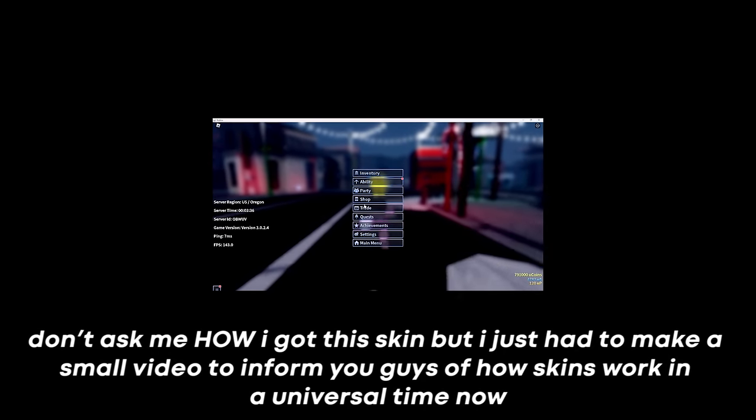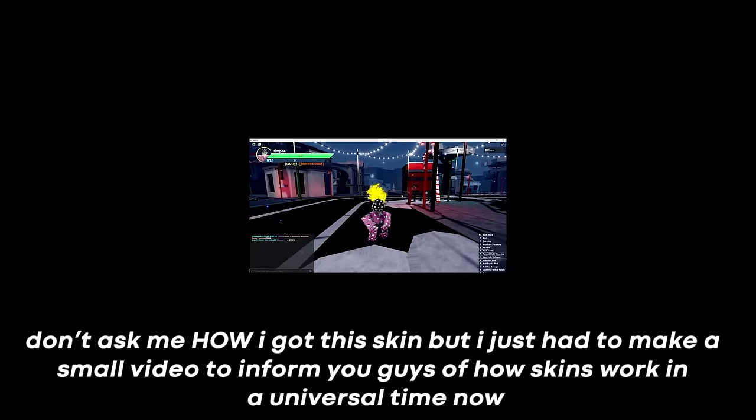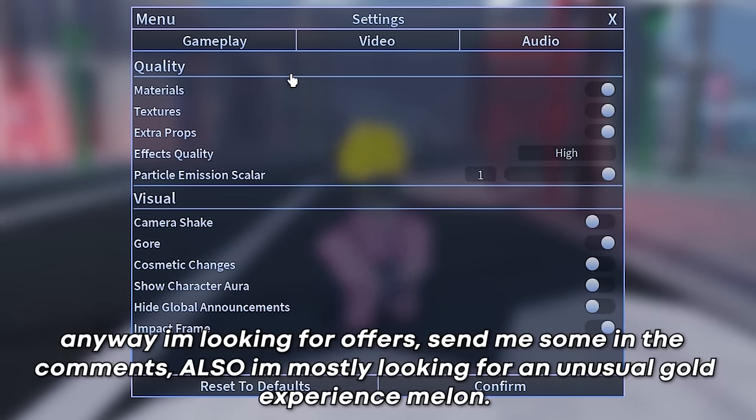By the way, I'm looking for offers — that skin has a special serial number. Don't ask me how I got it, but I just had to make a small video to inform you guys of how skins work in A Universal Time. I'm looking for offers, send me some in the comments. I'm mostly looking for an unusual Gold Experience Melon.